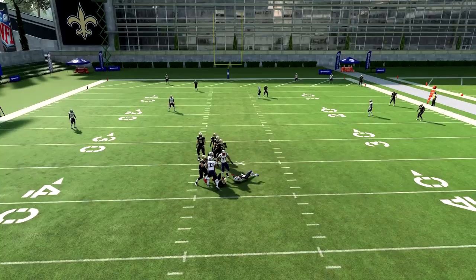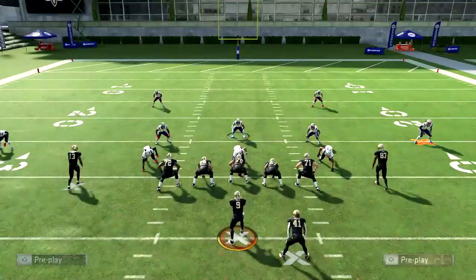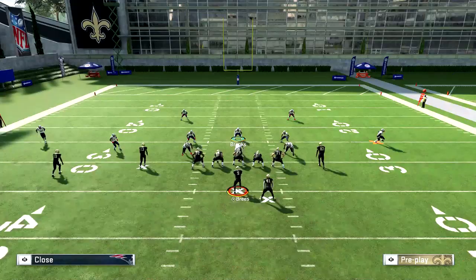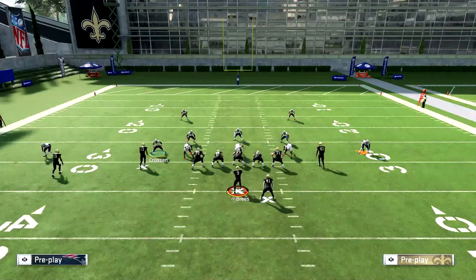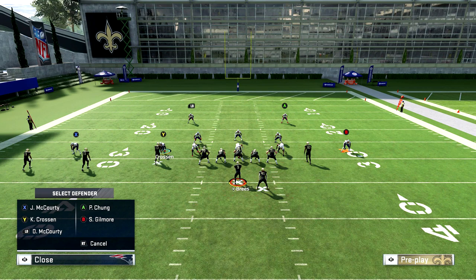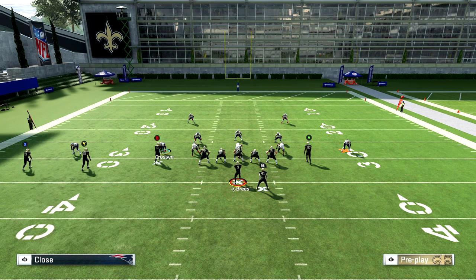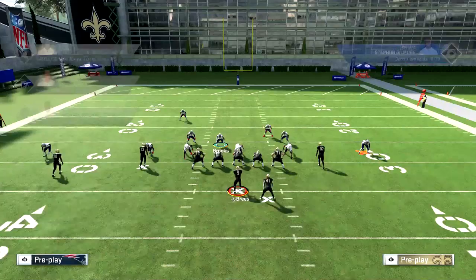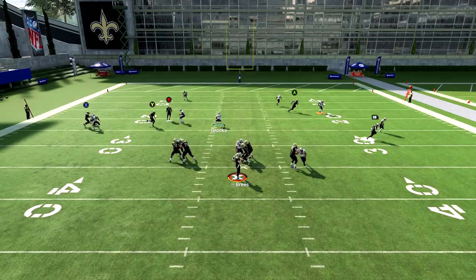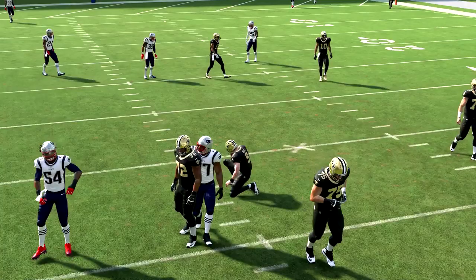It is a little difficult to get your pass rush there, but you can. You can also shade underneath, bring this guy in, and man up Crossan to, say, X, then man up the running back. And since Chung isn't doing much, bring him down into the box in case it's a run. Watch the middle, wait for the pass rush — everything pretty much gets clamped up. That's how you run that variation.